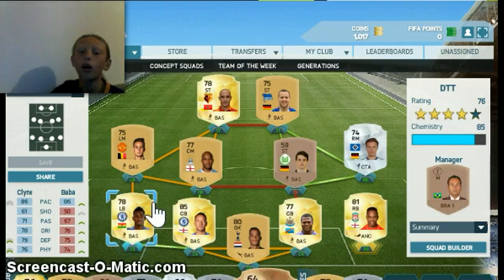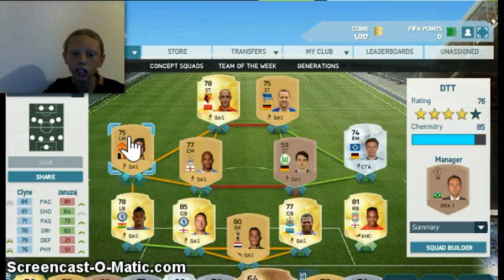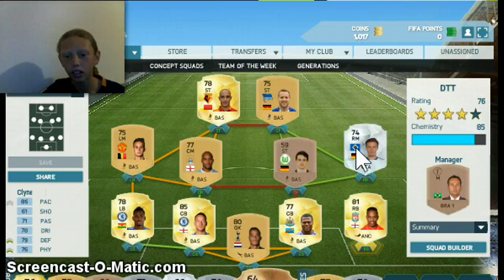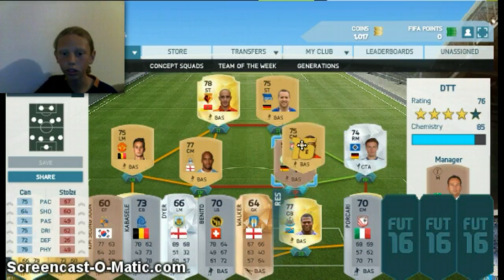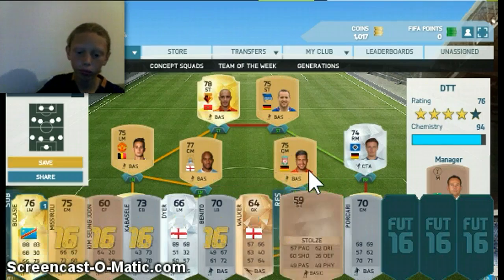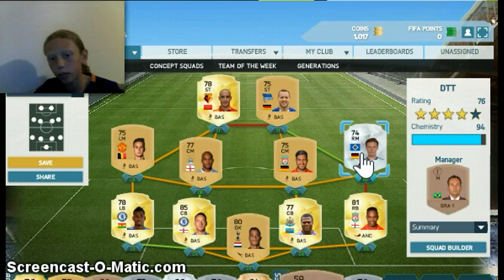Baba — you guys know what price he is, because you can pick him up for the price I got him for, around 700 coins. I'm not gonna go over these two or three, because they're not supposed to be in my team, I just use them. Here is the dude I use, and he gets me up to 94 chem.